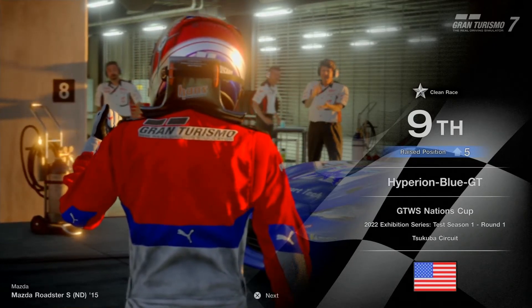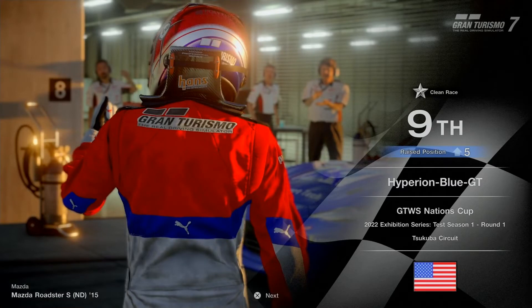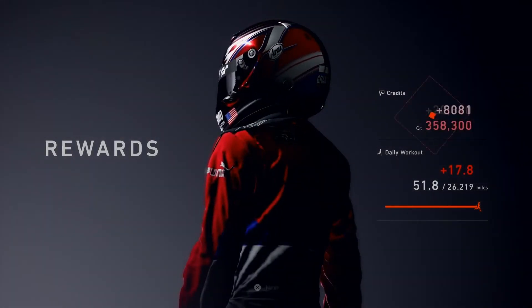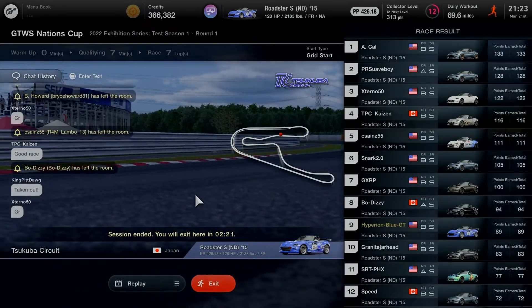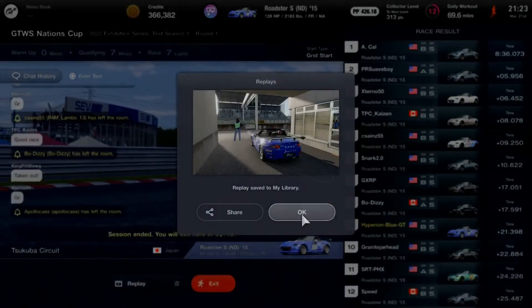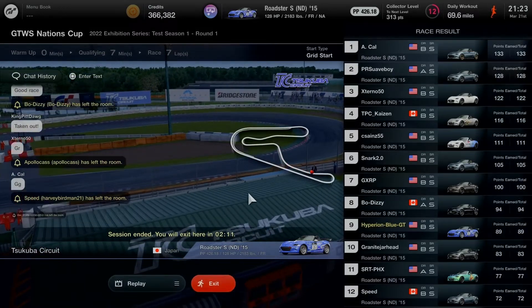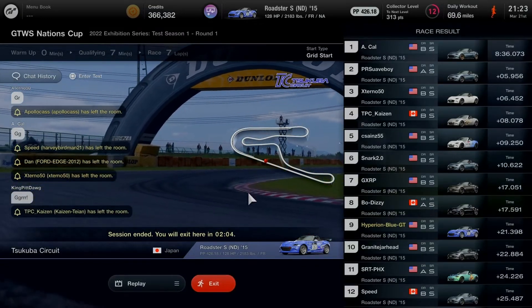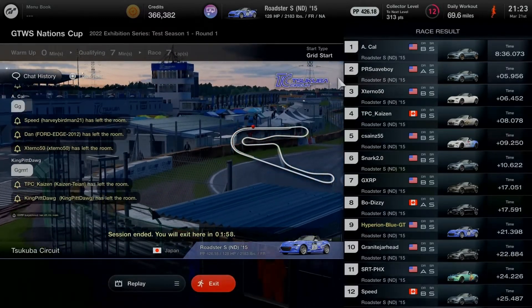I did my best out there — that was a very good excellent 2022 exhibition series test season round one at Tsukuba circuit. It would be a very good prize money bonus added by 50%. Let's collect and increase mileage. GG — this race session has finally ended. I'll make sure to save a replay after this — this will be my first replay in the Nation's Cup on Gran Turismo 7. Always save a replay to share your moments in the highlights. I hope the top 3 drivers get the best point average added up to 100.